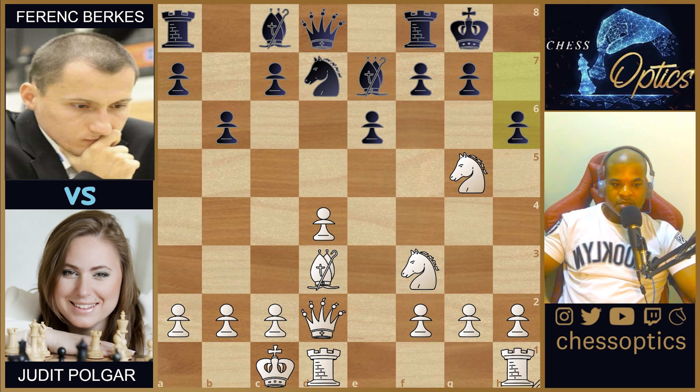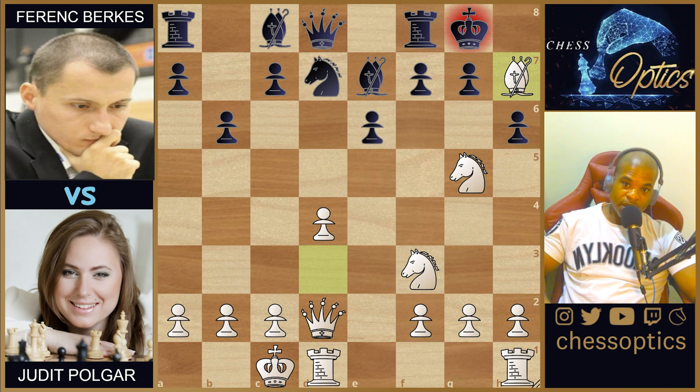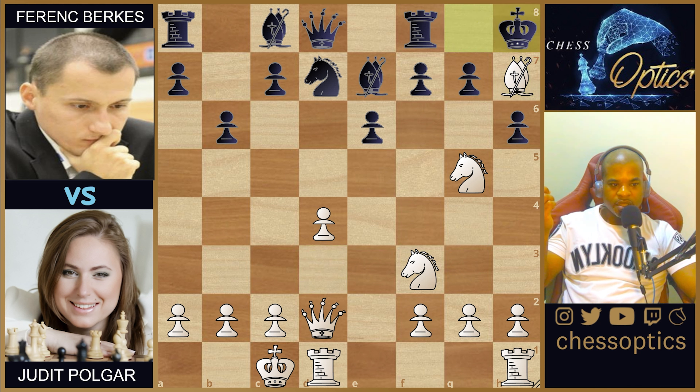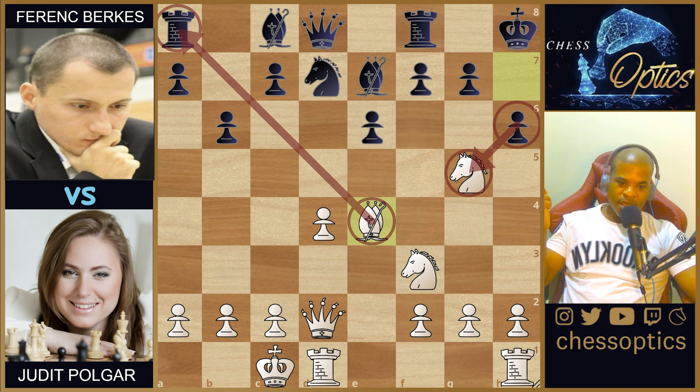With h6 played, white decides to play bishop-takes-h7 check. This is a crafty move — it's designed to move the king over to the h-file, it removes the defender from the f7 pawn, and it puts the king in a danger zone. The h-file is definitely not safe for the black king. So that's where the king ends up. Then we have bishop to e4, and the knight looks like it's in jeopardy, but white is essentially saying: if you take my knight, I'll just take your rook on a8.